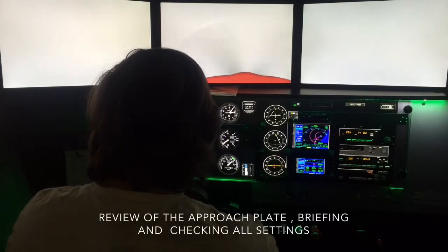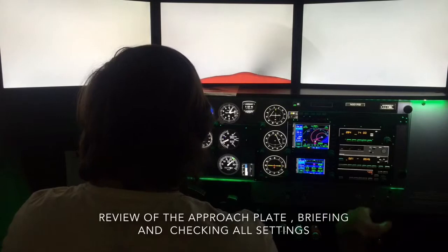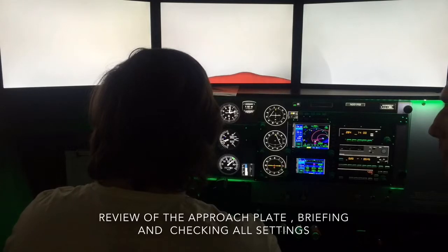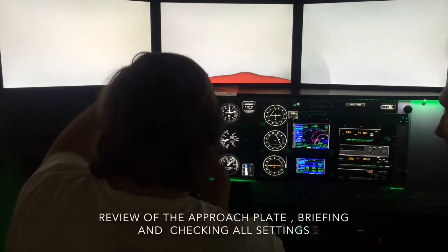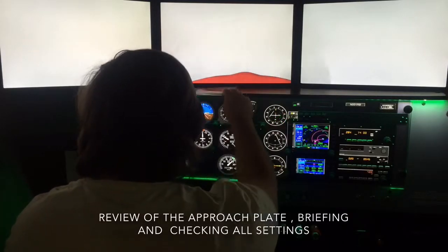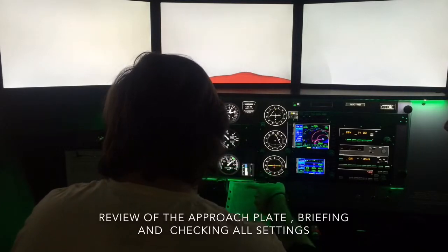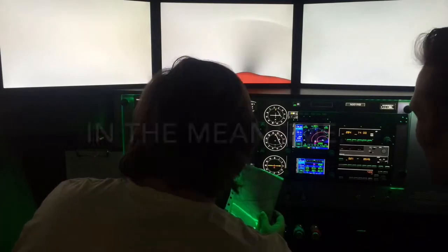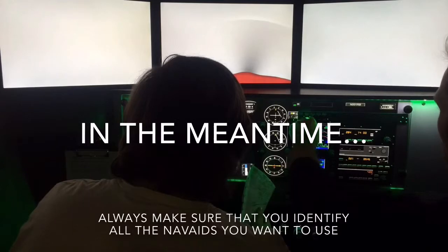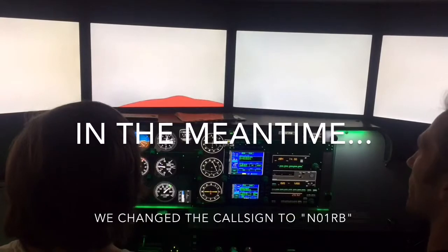Now you're flying at 2,000 feet on the assigned heading. Since you have nothing else to do at this moment, you can set up the ILS for runway 7 Left on the GPS as well. You already have it right here. So take your approach plate and brief the approach for me. We have the ATIS information, and we identify the ILS localizer — but not NAV 2 yet, so let's identify that too.